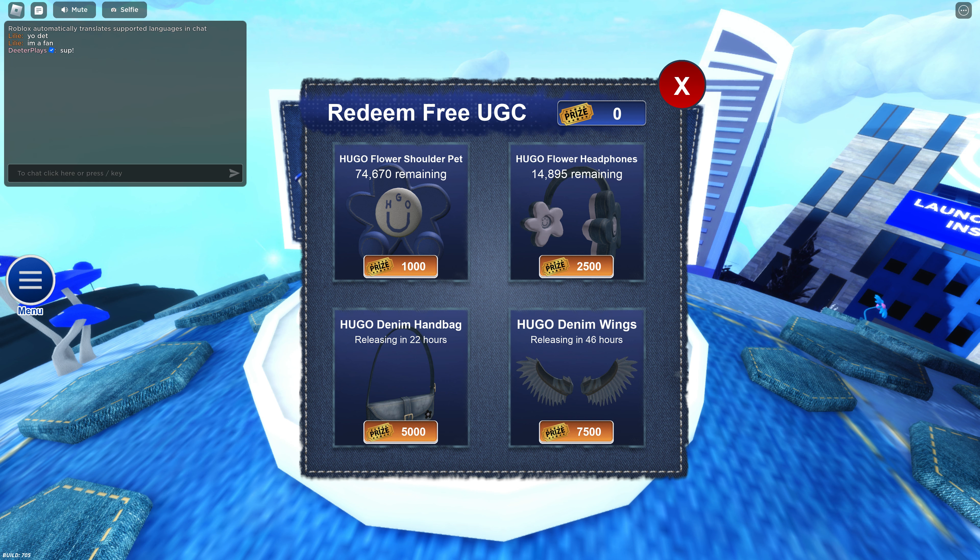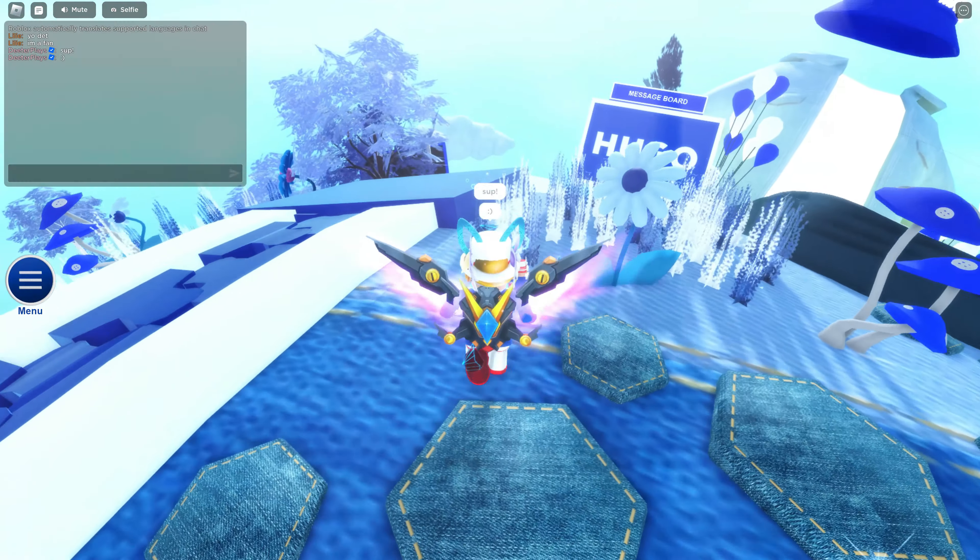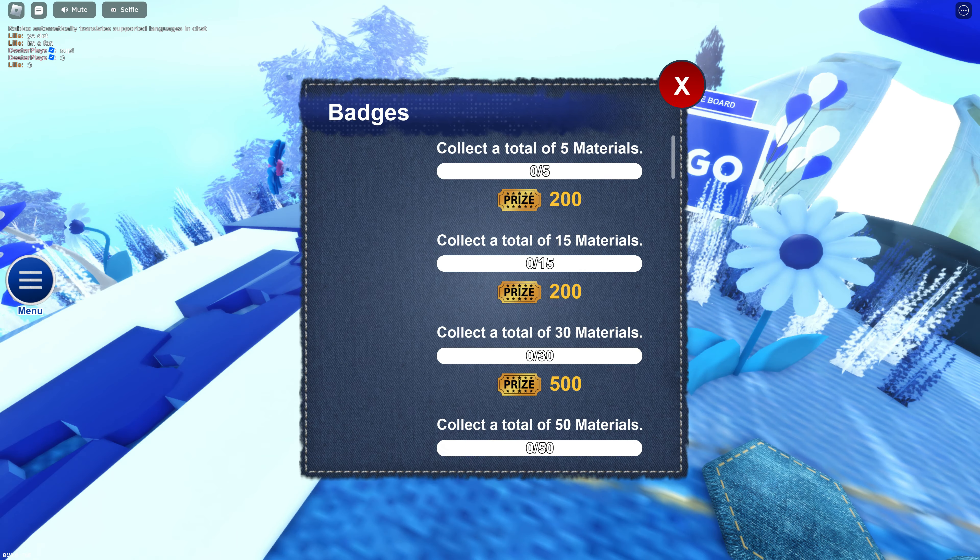Basically you just need to earn the money in the game. You can spend it now on some of the easier things like the shoulder pet and the headphones, and then if you want you can save it up so that you can get the handbag and the wings. The wings are probably the coolest item but they're pretty expensive and not available yet.